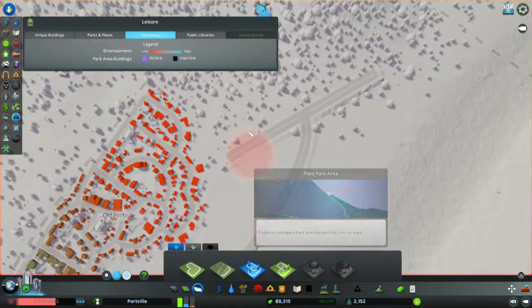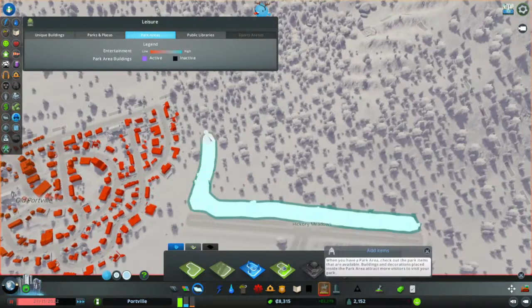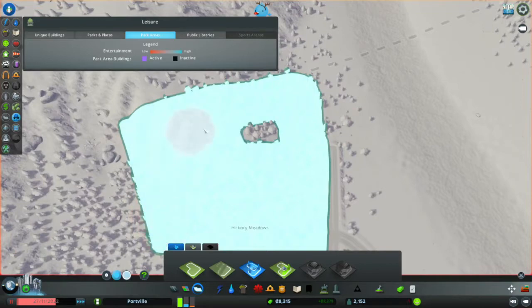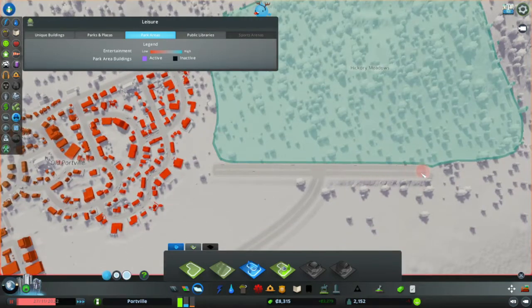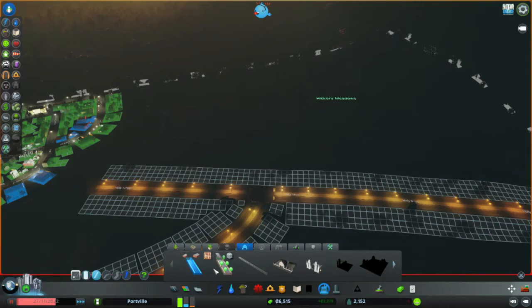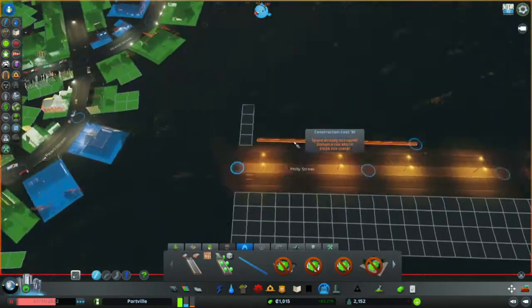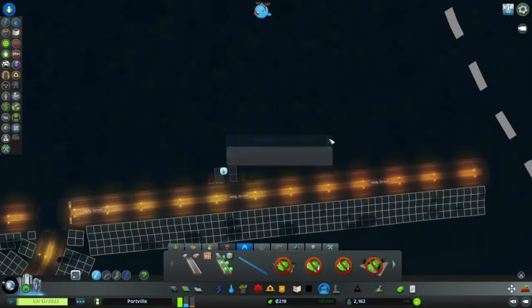So let's get the park tool — I'll time-lapse this because it's always difficult. Something like that. We could probably expand this to here, and then just get it off the road. I'm going to expand the road. Okay, so this will be our park area. We've unlocked a bunch of stuff. Let's get some fence around this area. There we go, we've completed that.